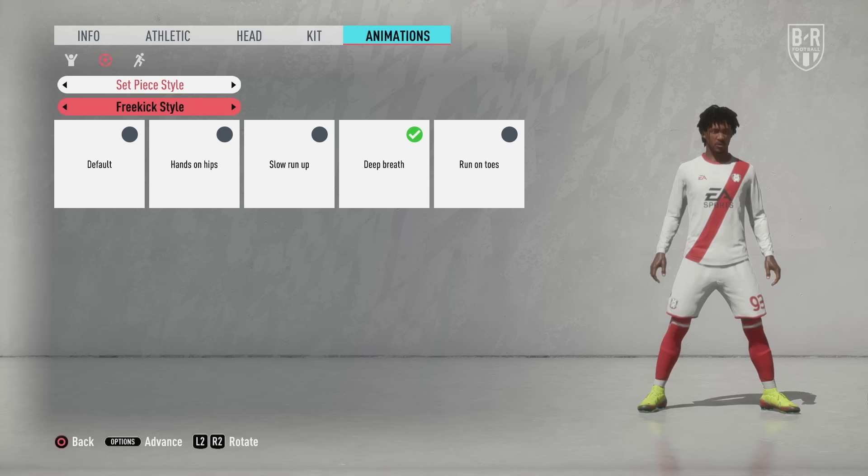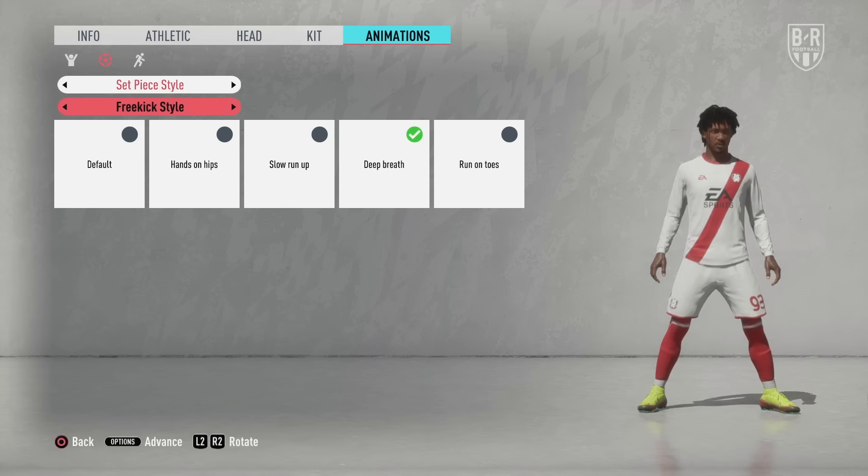Completing accomplishments also helps you unlock new celebrations for your player, and more importantly, you'll also unlock traits such as Second Wind or Finesse Shot, which allow you to fine-tune your style and bring a bit of personality into your game.